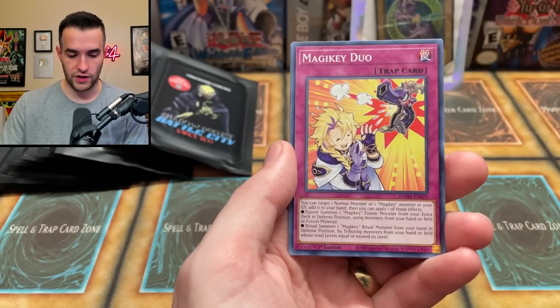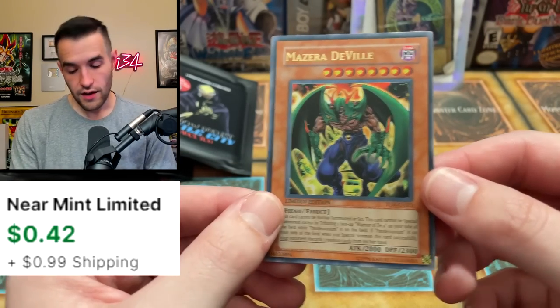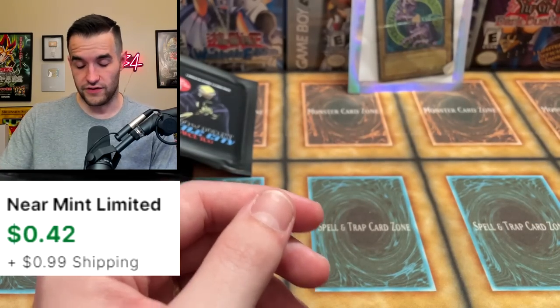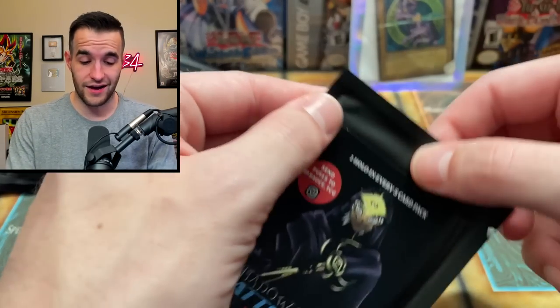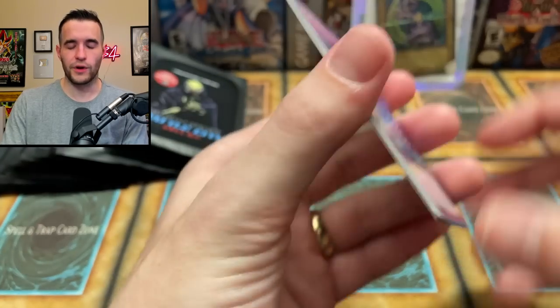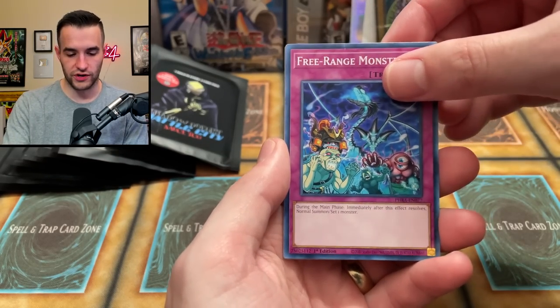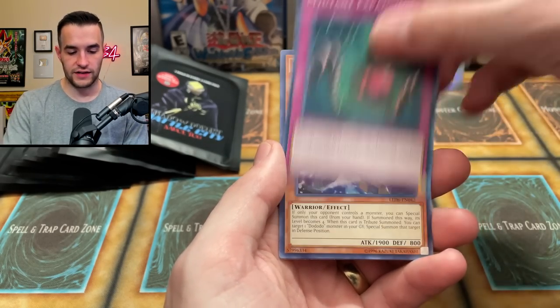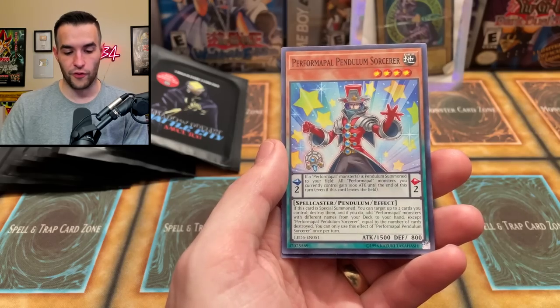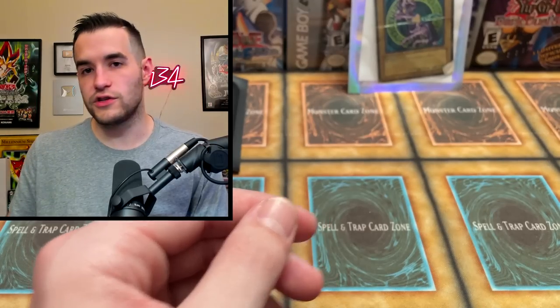Stardust Trail, let's go! Magic Key Duo - let's pull something good. Crusadia Regulus, Mozarta the Melodious Maestra. Free Range Monster, Mite Expansion, Dododo Buster, a Performapal Pendulum Sorcerer, and Malice, Lady of Lament. We're not looking too good so far - hopefully we can jump it up a little bit and get something good. We still have a lot of packs to go.